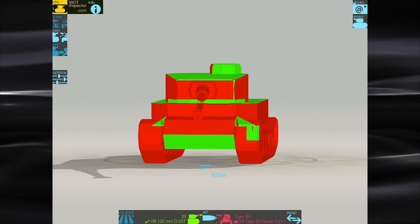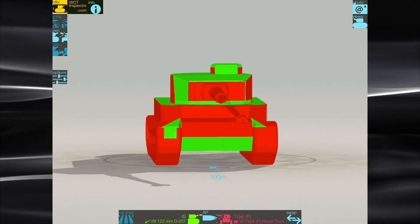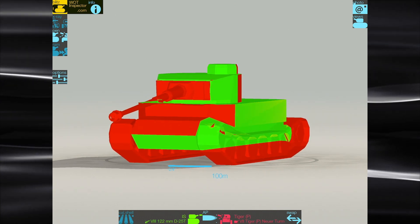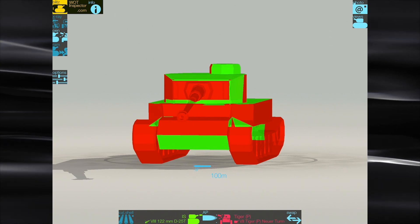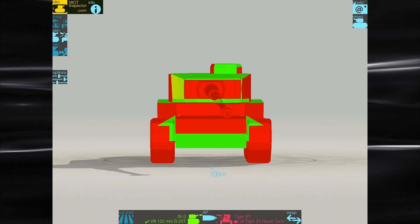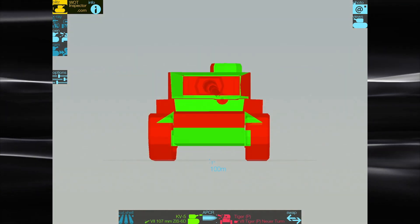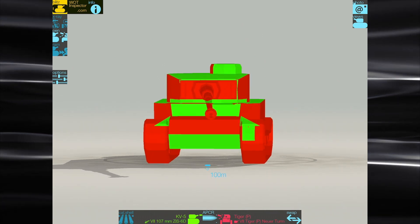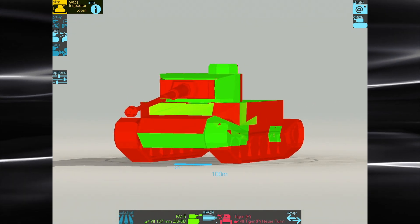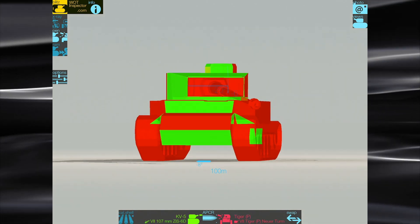The Tiger P is certainly a tank we want to look at in Armor Inspector so you can understand what the enemy is going to see. It's a great side-scraping tank — you don't want to go much past 20 degrees. It starts turning green once you get to about 25 degrees. Testing with an IS-3 and its 122mm gun, you can see there's still a lot of red. Over to the KV-5 with its 107mm — you start seeing a little green on the top plate, but still a lot of red. That gun mantlet is always red — always.